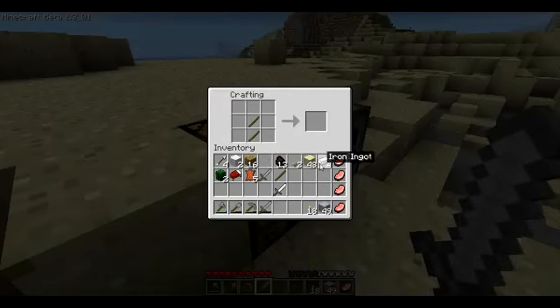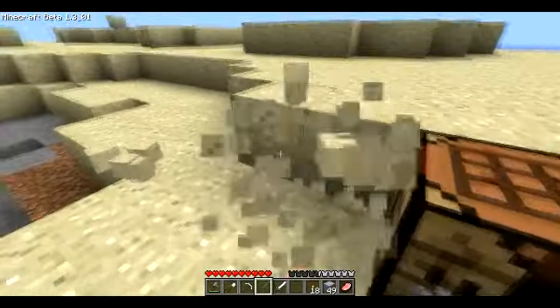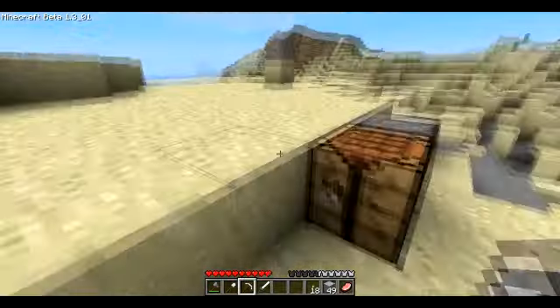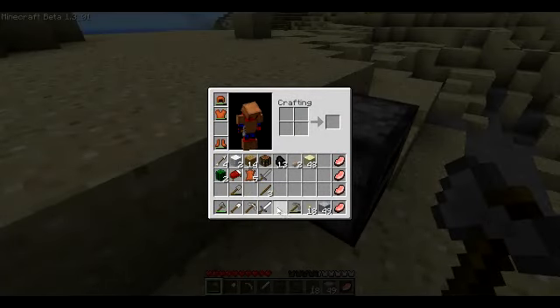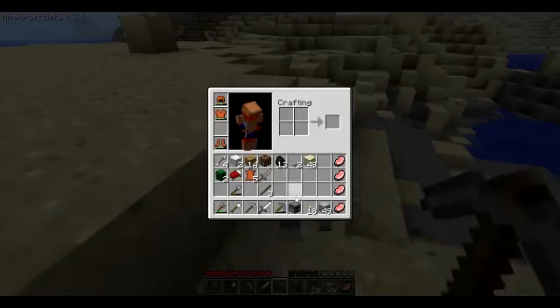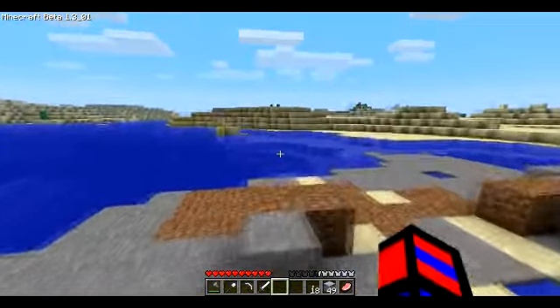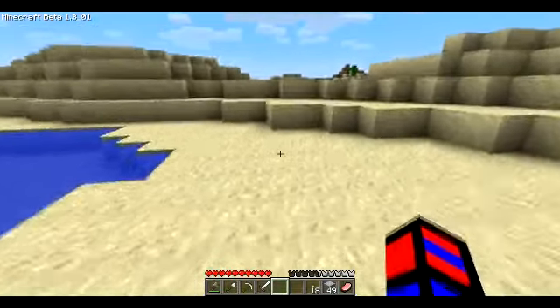I'll keep 48 sand. Now I'm gonna make an iron pick. I guess I'll make an iron shovel since I can. Stone tools will be backup items for now — except the axe; I'm just gonna keep the stone axe. I'll use my stone pick for this. My X coordinate is still at about 2,300. This is gonna take so long — I don't know how long I've been playing but it's probably been a while.